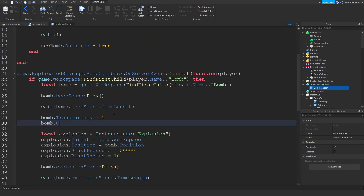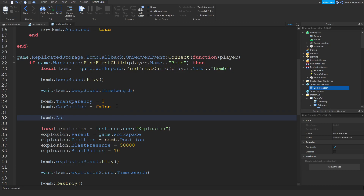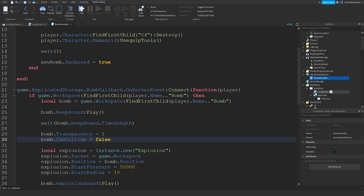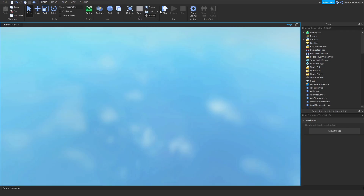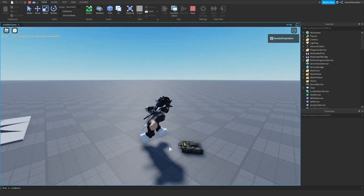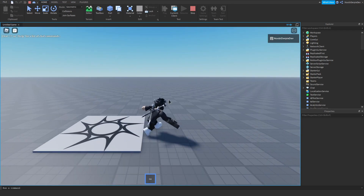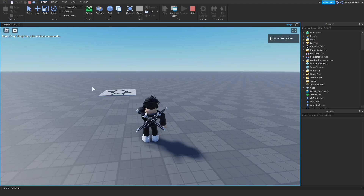Set bomb.Anchored to false only if you want it to move, but that will break the C4 behavior. One more thing — once they click detonate, add: script.Parent.Detonate.Visible = false. So let's do the final test: boom, detonate, boom — and we died. That's the C4 working! You can spawn another one and test again.